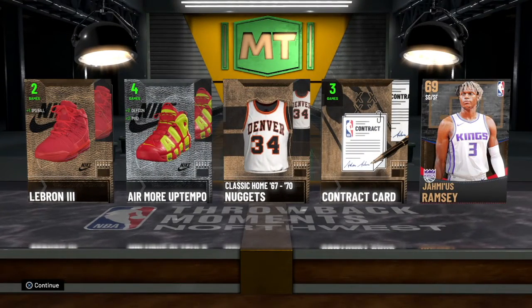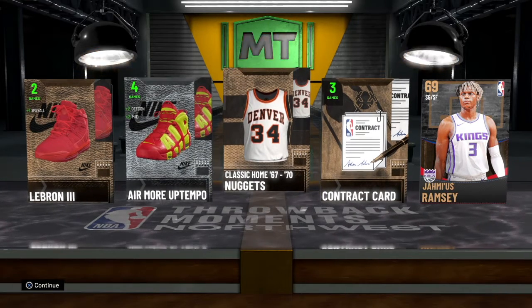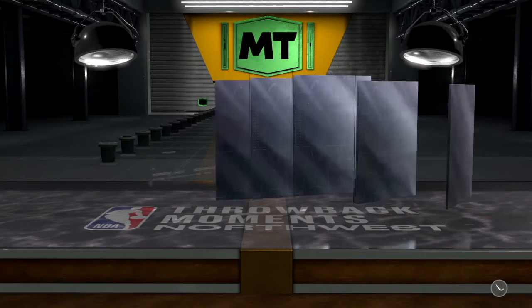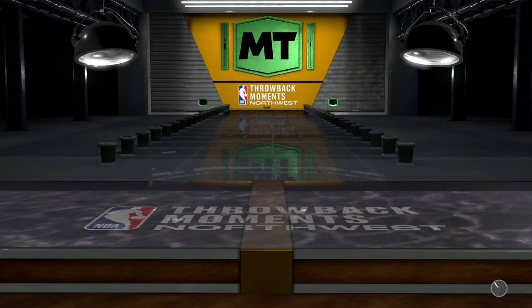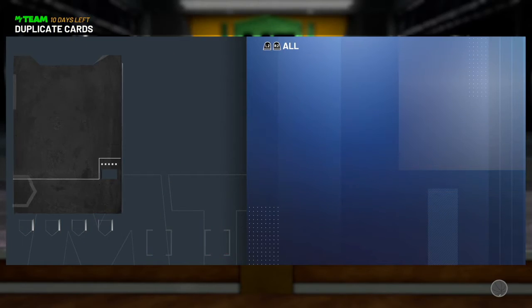Nothing at all in the pack, but we did need a contract — we always need contracts — and we can get some MT for these shoes and jerseys. Well, that's all I got guys. Until the next time, it's been your boy EC Rallo and I'm out. I hope you guys got something you wanted.